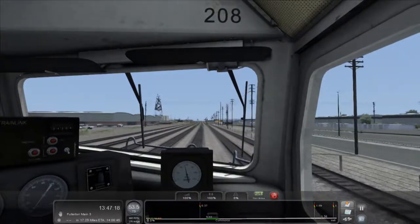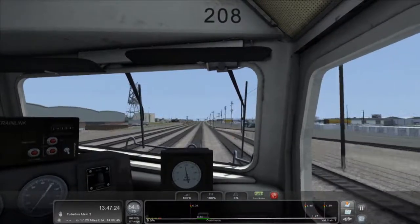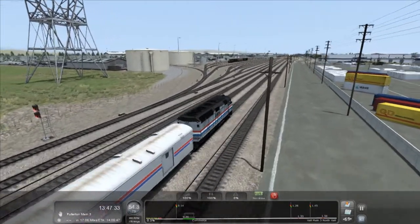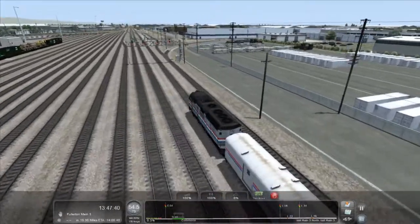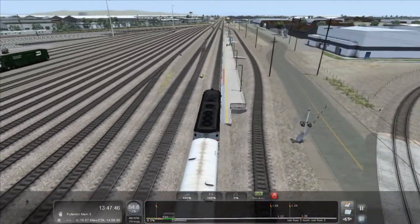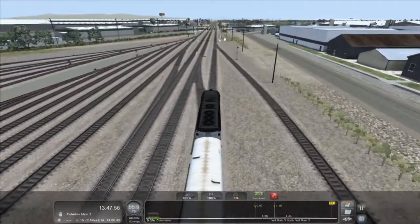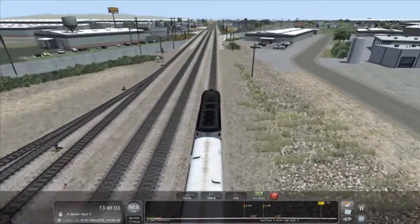We've done the full length of the route from LA to San Diego, which is as far as it goes in this game. One thing I want to look out for is grade crossings — level crossings as we'd call them — because we need to sound our horn. You have to sound the horn in a very specific way: two long blasts, then a short blast, then one final long blast as you're crossing, to warn drivers that you're coming.